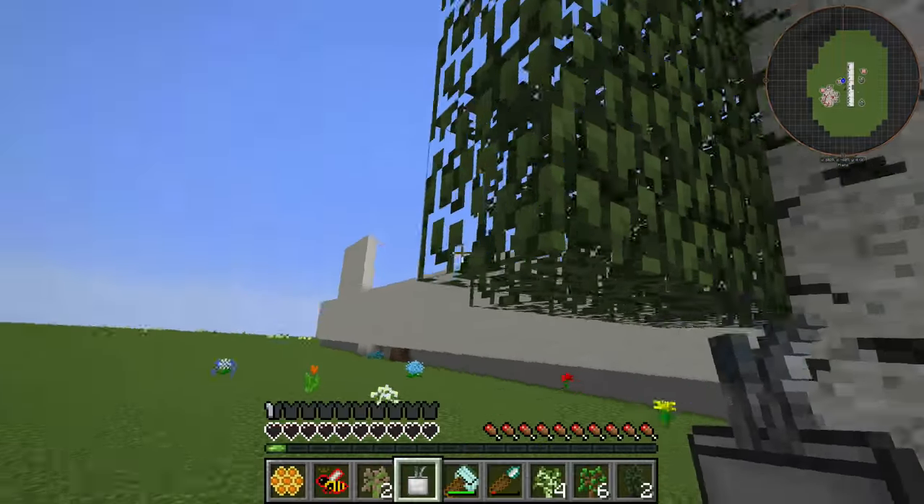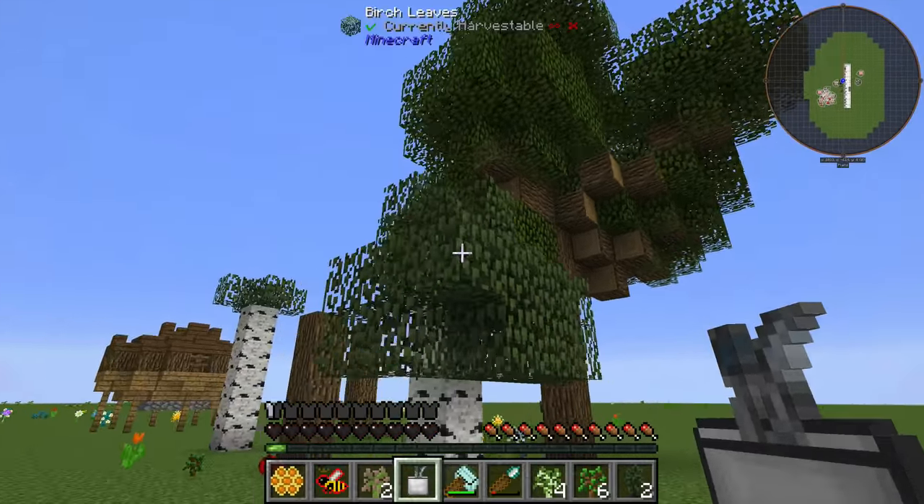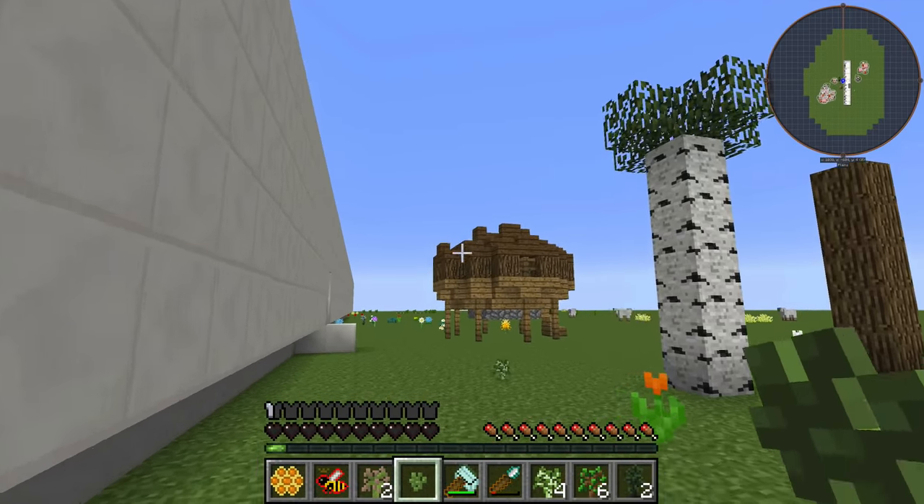The Pollen Collection Kit is a single-use item. Just go up to a leaf, right-click, and you will get the pollen of that particular tree 100% of the time.